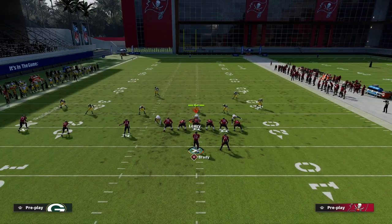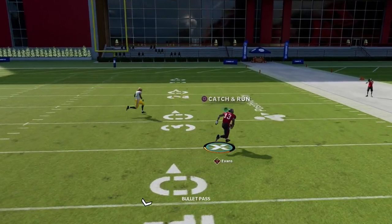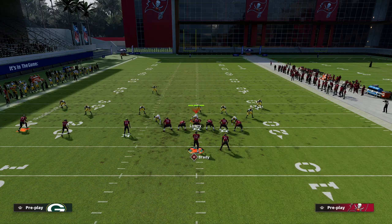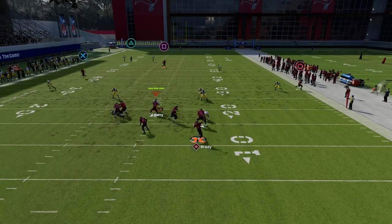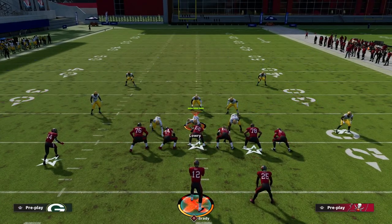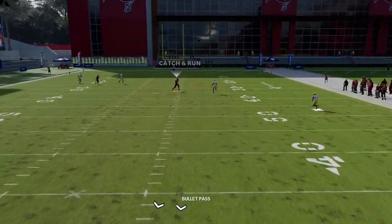If I do PA Shot Wheel, it's basically the same thing against cover three and cover two — this is pretty much an automatic bomb, if not a one-play score. PA Post is good too; I think PA Shot Post is actually better than people realize. But where this becomes a problem is when I go to cover four drop — it does not work as well. The inside quarter on the right side has a pretty decent chance of coming back on the ball.